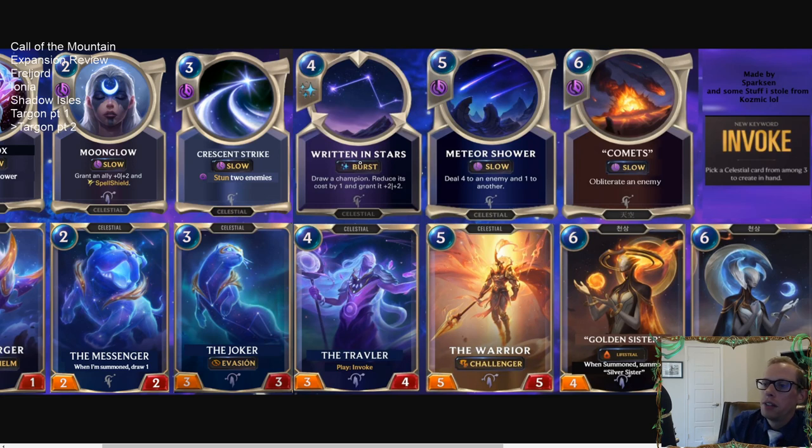The Traveler is a four-mana 3/4 — slightly below curve — but when you play it you get to Invoke again. So you grab the Traveler via Invoke, play it, get a body, and then Invoke once more. A nice little body with a chain Invoke.